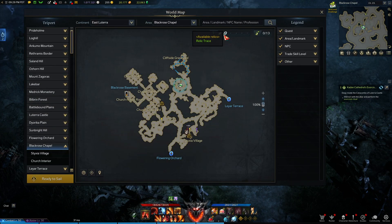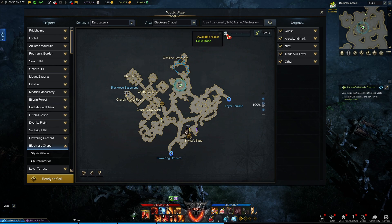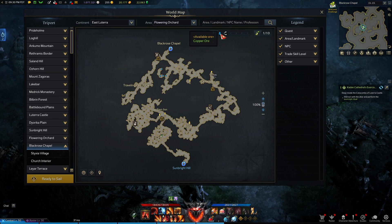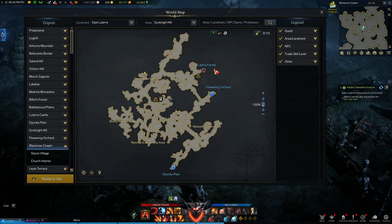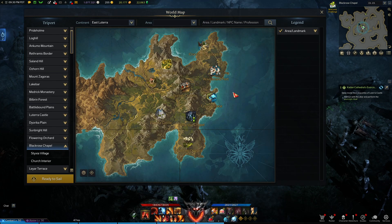On the map you can see what resources each area has. For example, this area has dreamwalker flowers and relic. Another area has copper ore and spotted rabbits. And another area has logging, which includes arbor trees and relic.